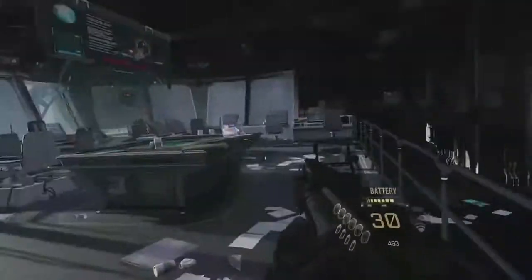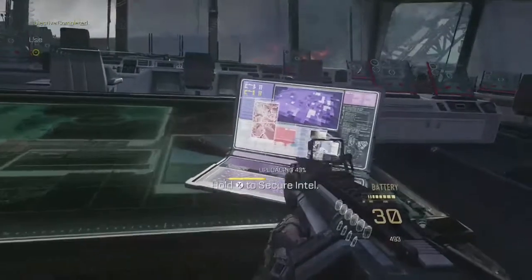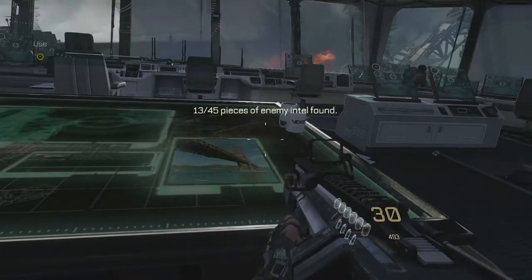The third and final intel for this mission is just when you reach the bridge. As soon as you go into the room, turn to your right and on the desk is the third intel for this level. Hope this helps guys — stay comfy.